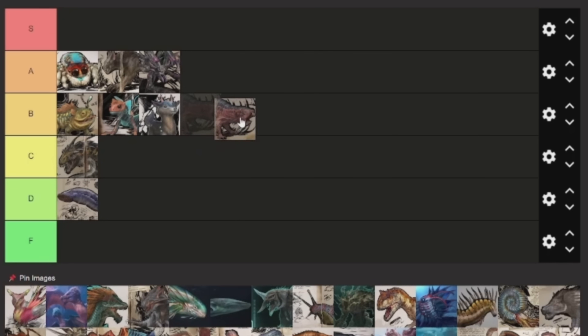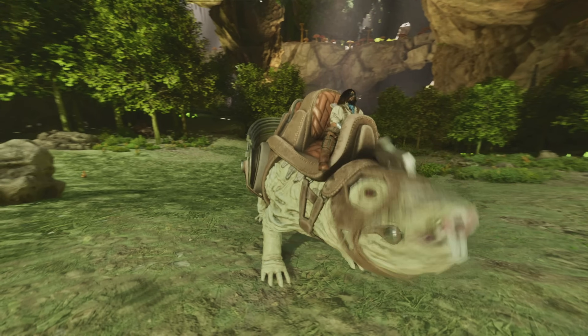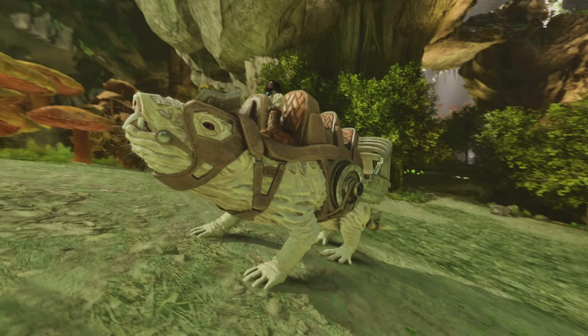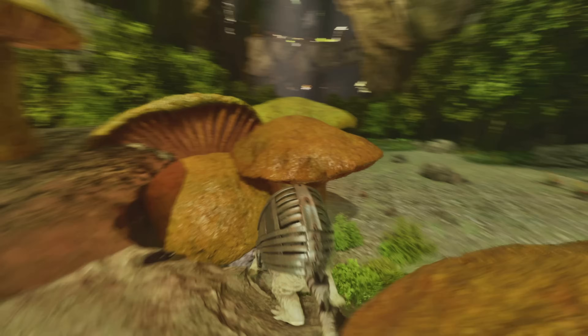After that we have the Roll Rat, which I'm going to put at B tier. Maybe it could go a little bit higher, but it has one main use — it's pretty much the only way to get wood on Aberration, which is a super useful resource. But that's pretty much the only thing it does, and the saddle is really expensive to make.